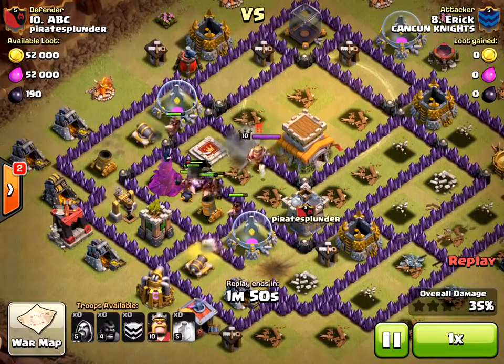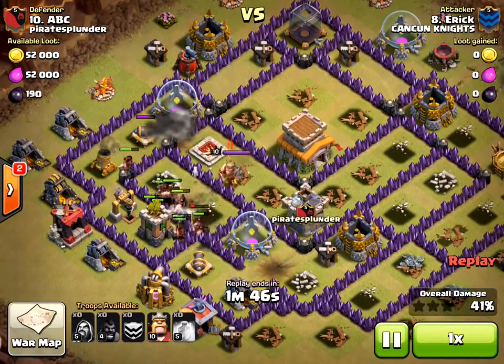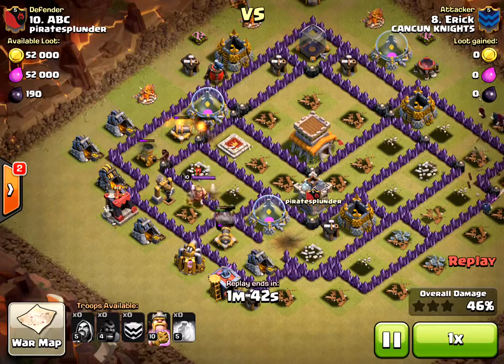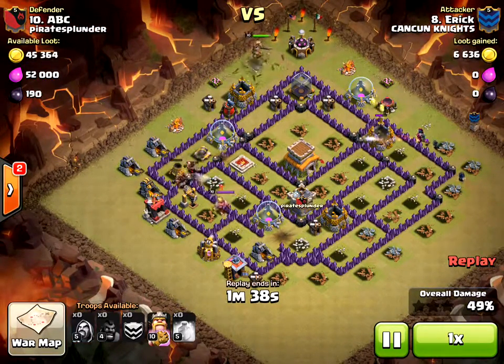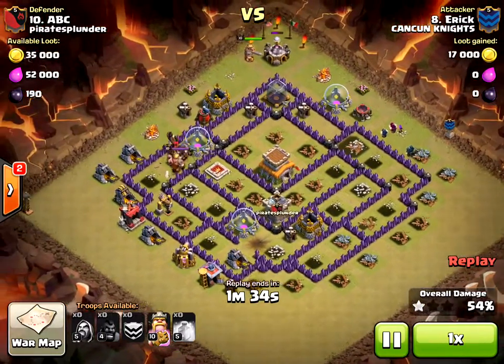Here come the hog riders in mass. Bombs are going off but they really can't stop these guys. We're at 47 percent. Now here come the hidden teslas — all the teslas are out now.